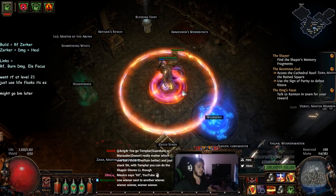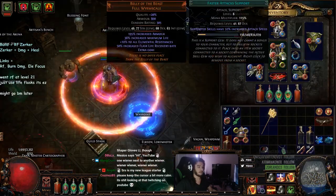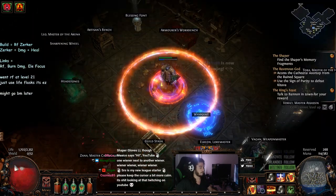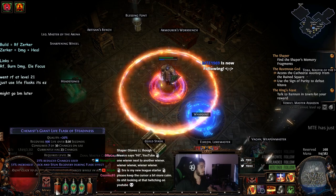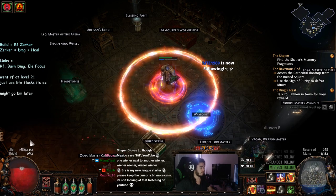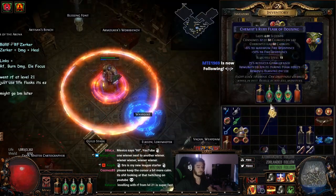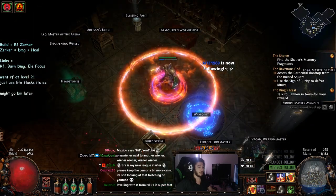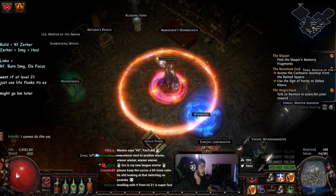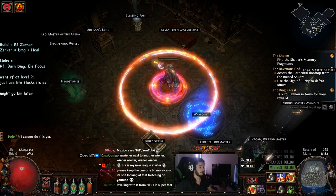If you want to use RF at a really low level, it's very simple — you just juggle a Life Flask. So if I were to drop my Stone Golem, for example, you can see if I hit a Life Flask it'll pretty much stay on. All you have to do is use Reduced Charges and a Life Flask and it just stays on. Pretty much everything dies instantly so you don't really have to worry about it. Also, once you do Normal Lab, remember you have a 2-second cooldown 25% of your maximum life heal, so you can literally not even use potions and you'll be just fine.